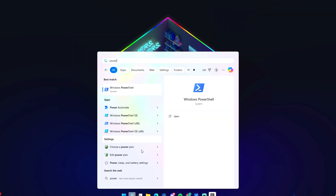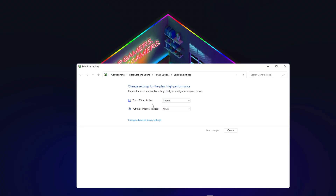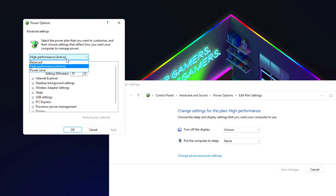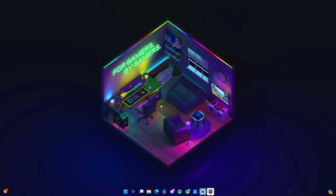Now let's switch your power plan. Type 'power plan' in the search bar and open Edit Power Plan, then click Change Advanced Power Settings. If yours is set to Balanced, switch it to High Performance, then click Apply and OK.